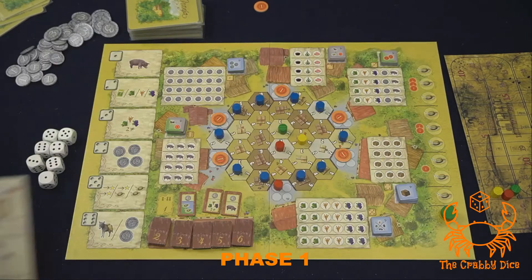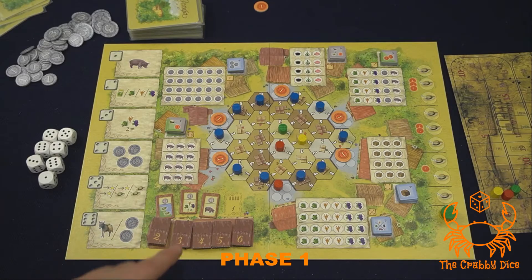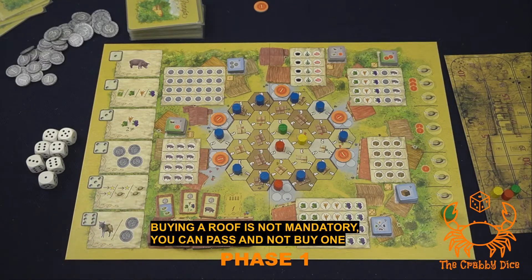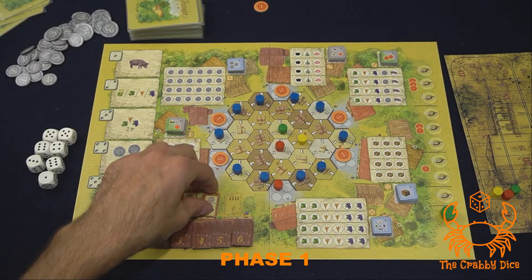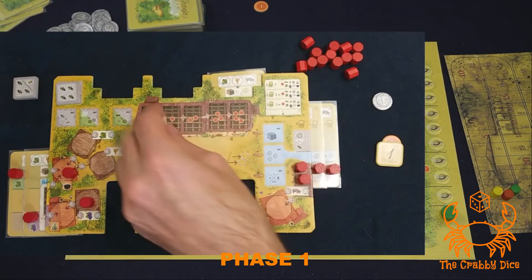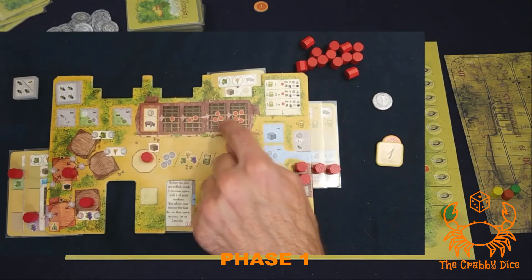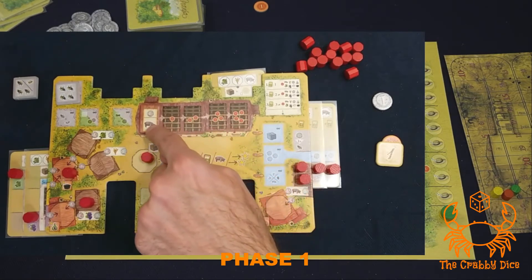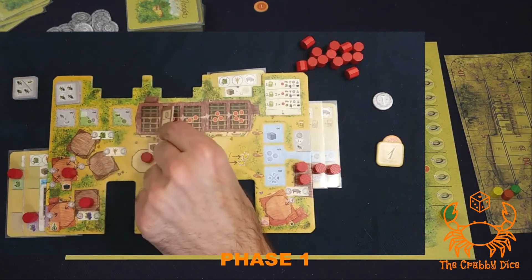Finally we get to the roof section. In turn order, you're each going to draft and pay for a roof tile. The cost is indicated on the top. When you take a tile, it's going to go to the far left available slot on your roof board. The first one goes here, the second one here, third, fourth, and fifth. If you cover up any of these tokens, you're going to get that many victory points from the general supply. Whenever you get a token you place it top-side up, and when you use the tile you flip it over.